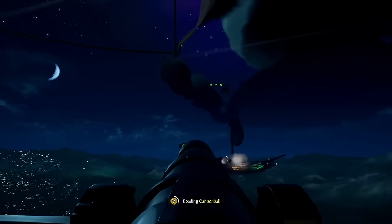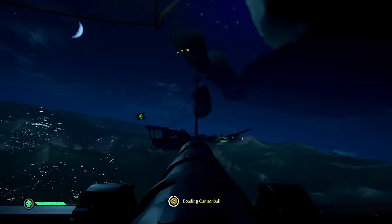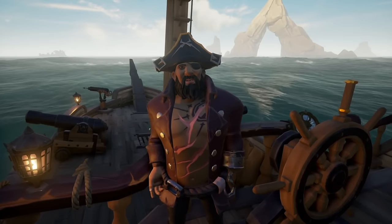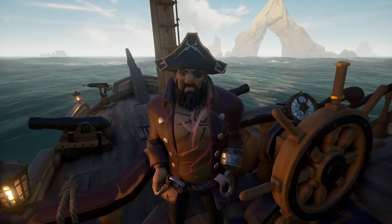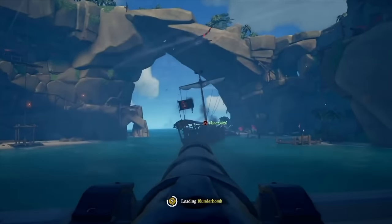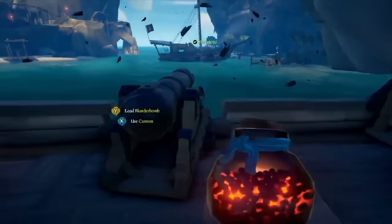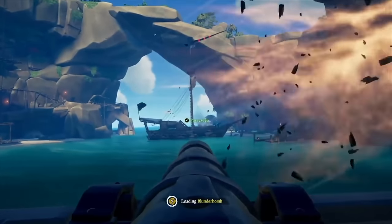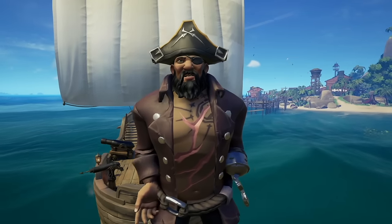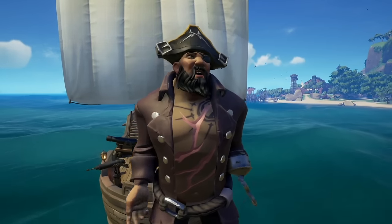Now let's talk about the standard cannonball. This is the main ammo type for broadside fighting. It has the power to one-shot kill your enemies, open up holes, and even do damage to the wheel, mast, or anchor if you're accurate. This is the ammo you should be using to open fights with. Next we have blunderbombs — for killing players or knocking them off your ship. Fire these out of your cannon to interrupt enemies while they're trying to raise their mast, patch holes, or bucket water. Blunderbombs can also actually turn the enemy ship in the water if you fire them at the hull.